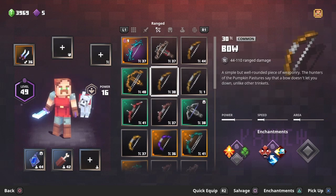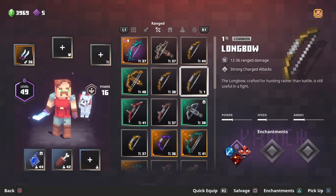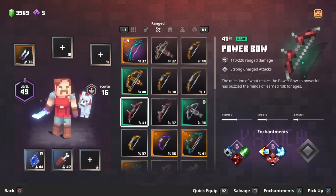Number four is the longbow. I think I recycled my other longbow that did quite a bit of damage not knowing I was going to make this video, so the one shown is only level one — ignore that. It has a good strong attack and long range with a pretty good fire rate; it just does less damage than the bow.